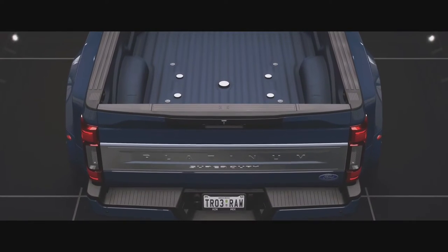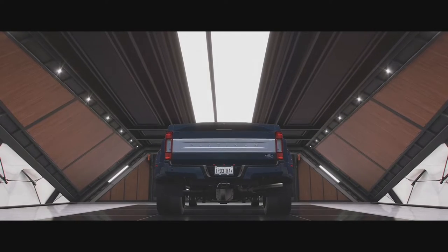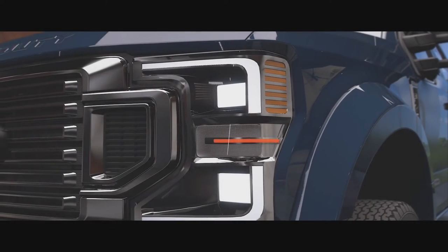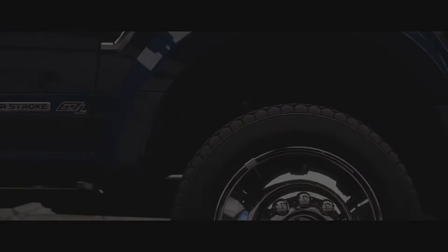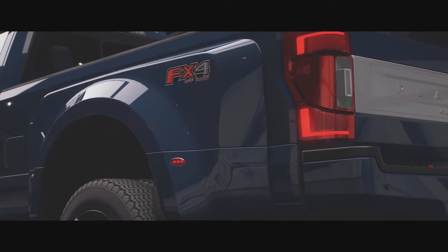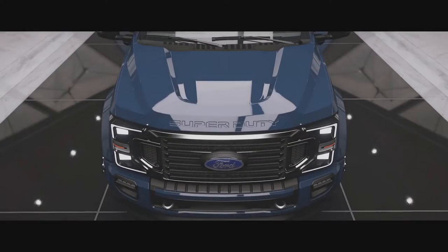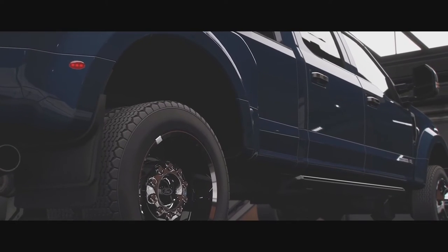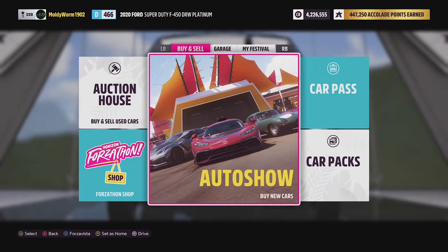But it is in Forza Horizon 5 - I believe this is the first game that this vehicle has been in. So I was keen to see how this thing actually goes down the rally course. My theory is it has two rear wheels which are going to have a lot more grip, and it is all wheel drive as standard which is going to help with traction. It has a lot of weight, and we've seen that some of the fastest vehicles so far - the Mercedes racing truck, the Lamborghini LM002, and the Land Rover Defender - are our top three and all big heavyweight vehicles. So my theory is that the weight of the Super Duty is going to help it. Let's go ahead and upgrade the F450 and see what we can do.